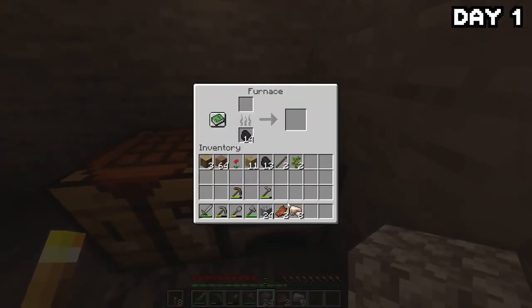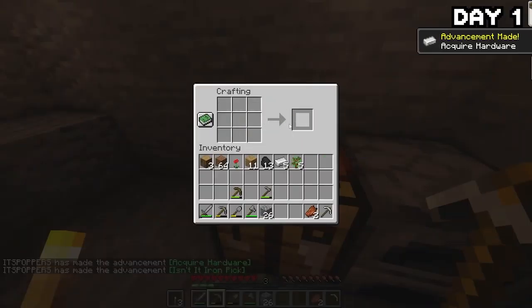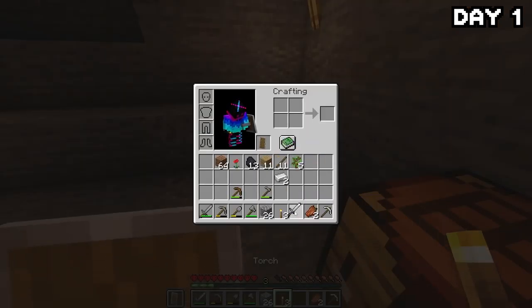I made a little base of operations and began smelting down the iron. After smelting it all down, I made a pick, a sword, and a shield — and now we win, because shield beats everything in this game.